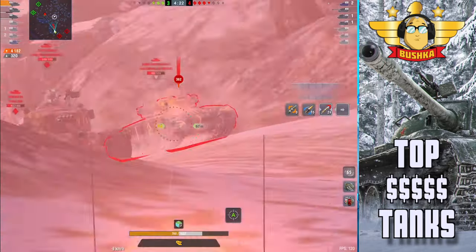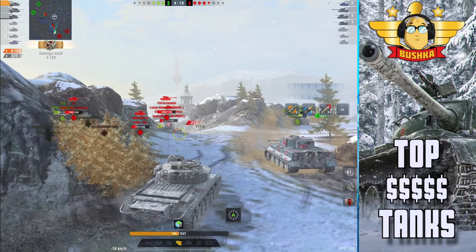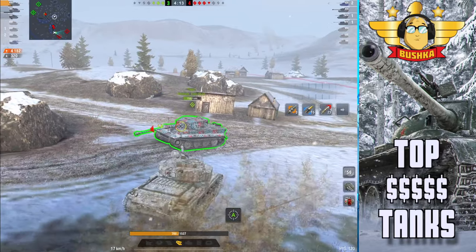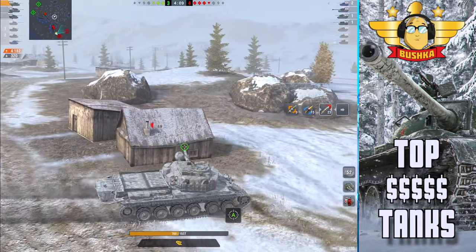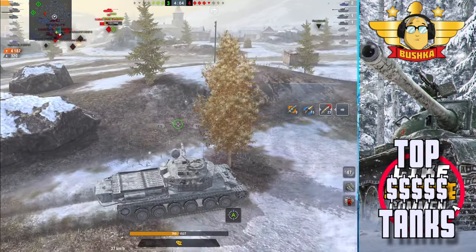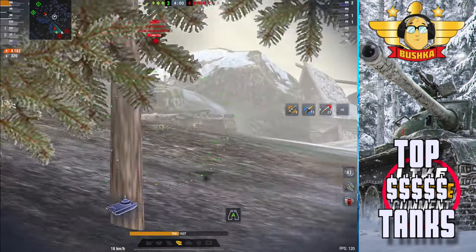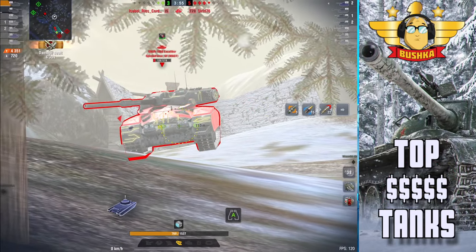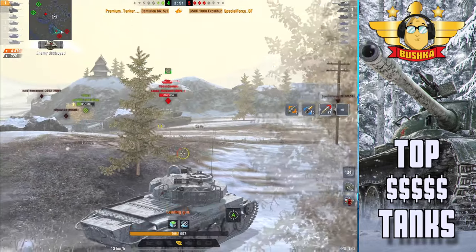When the gun has this much pen, when the gun depression — whoa, back it up — good hits, and that is the gun depression getting him those hits there. One more GSOR has come around as well. Back that up, big dog, start using that turret again. Always go for shots on the hatch on the T-34. I like what he's doing here — getting an angle on the Tiger. The Cent 5/1 is switching around to the edges, getting shots into the side and very weak frontal armor of the T-34.